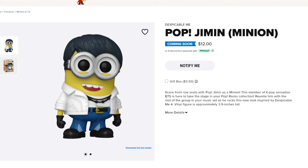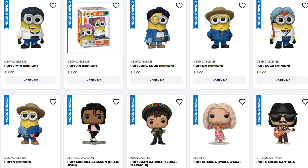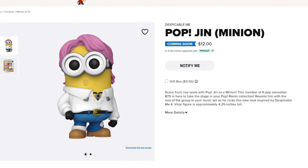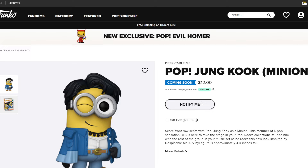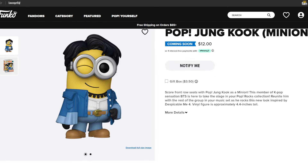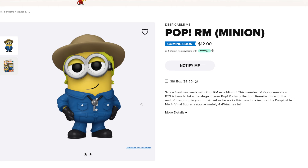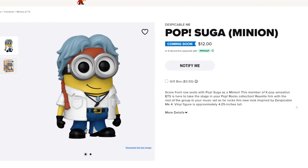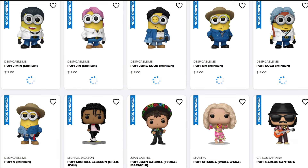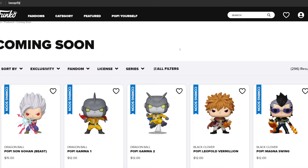Cute little minions — I love the one-eyed one, though I don't think they have one in this set. Jim is the next one, you can see him with his pink hair looking dapper. The next one is jung cook — I love the little attitudes that they have. After that we have rim, or room, in a cowboy-ish looking outfit, then we have suga, and then we have v.